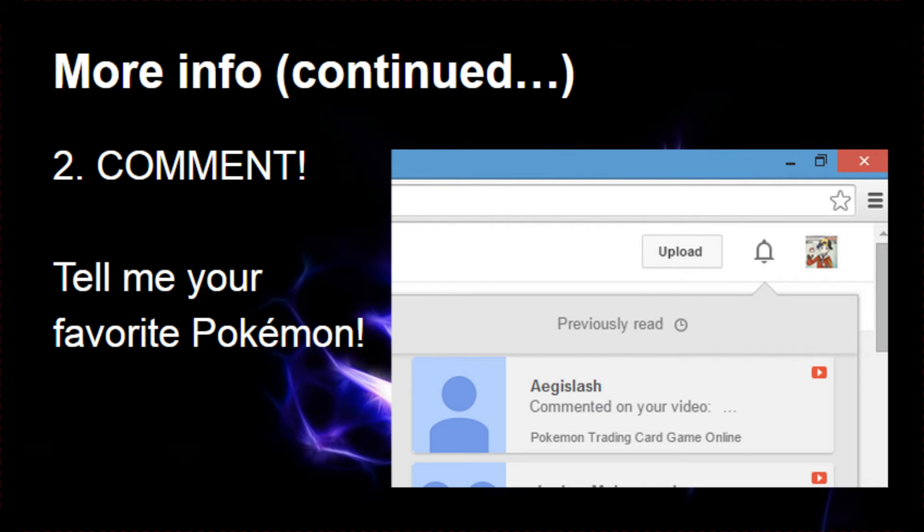Number two is comment. Even if you are set to private and I can't see you in my list, as long as you comment, you're entered into the giveaway. You won't be able to get a free code right away, but you're still entered. But if you did subscribe with a public account and I can see your subscription, and you also comment, then yes, you are on step two and on the right path to getting a free code. Just comment below the video — say something like your favorite Pokemon is Darkrai, or tell me something about this video. Just comment and you're entered.